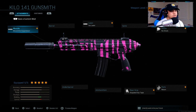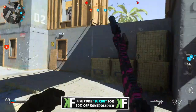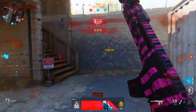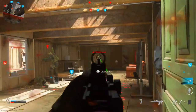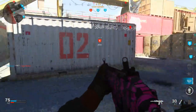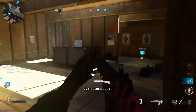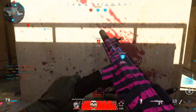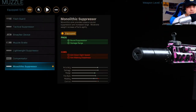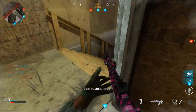For the muzzle I'm rocking the Monolithic Suppressor. This one is really nice because it gives you sound suppression, which helps you remain undetected from the enemy compass and during UAVs. There was a glitch before where you'd still show up on radar even with a suppressor, but they fixed that. It really does help you stay stealthy and undetected, which suits my flanker play style. It also increases your damage range, so you can still drop enemies quickly at distance.